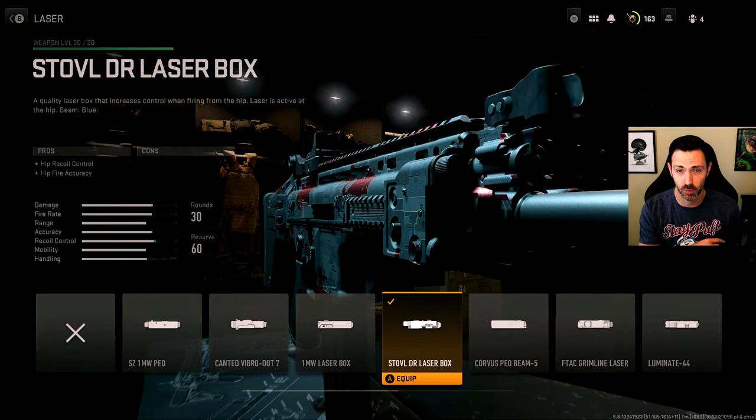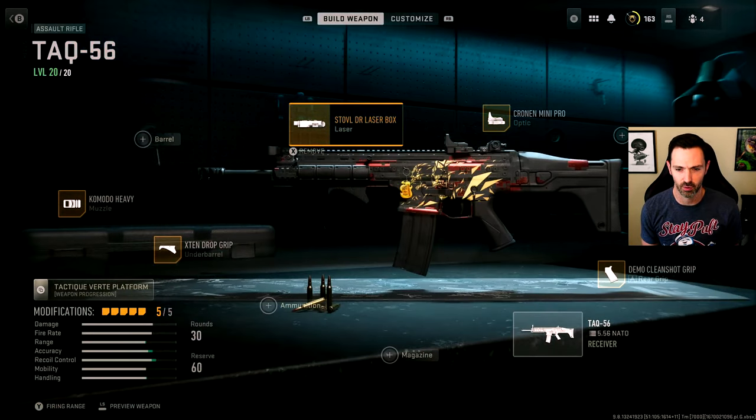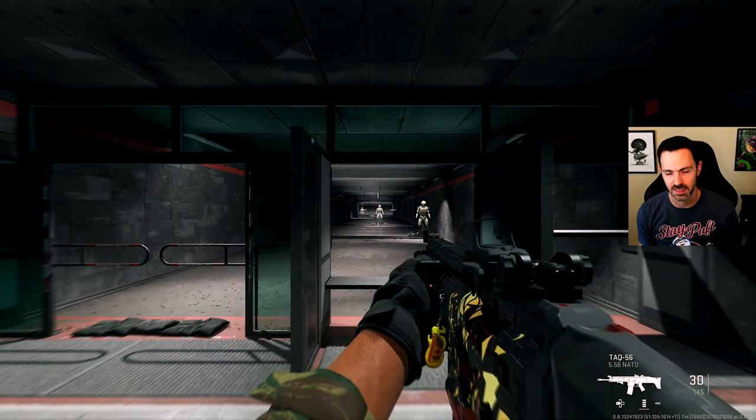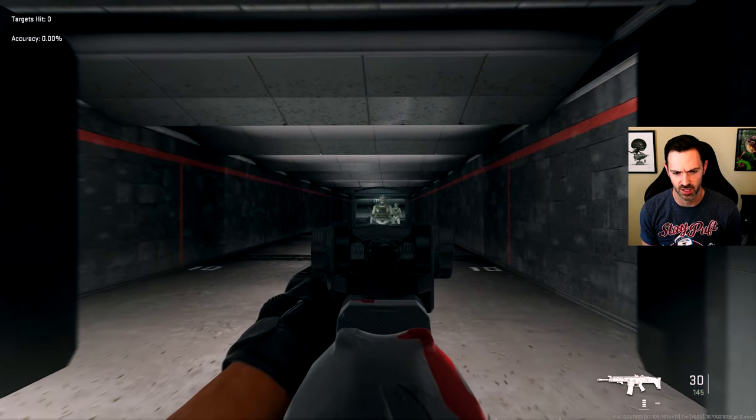The muzzle attachment I'm using is the Komodo Heavy, because it focuses primarily on horizontal recoil control, which is pretty significant on the TAC-56. Rather than having one that balances horizontal and vertical, I found that keeping the horizontal in check was more important. We do take a hit to aim down sight speed and aiming stability, which balances a little with our under barrel grip. The Dr. Laser Box is my go-to yet again for increasing hip fire accuracy and improving hip recoil control. For the optic I have the Krona Mini Pro, although the iron sights on the TAC-56 are usually pretty clean, so you could ditch that and go with the Tac V.